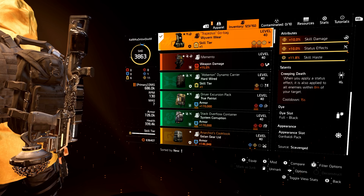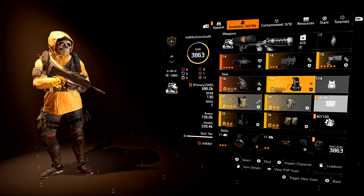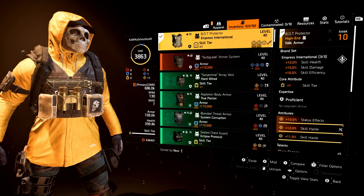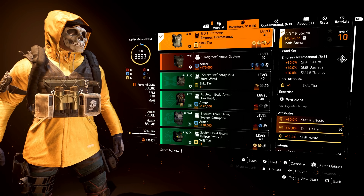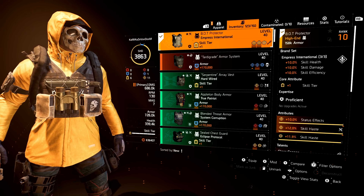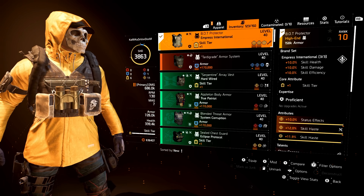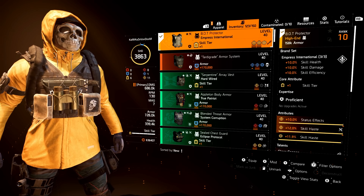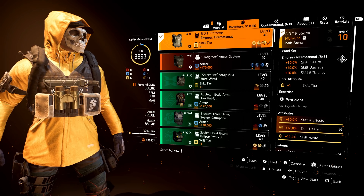I went with the explosive damage from China Light to help out my Stinger Hive even more — the Stinger Hive has explosive damage from the hive itself. So I used China Light to increase that damage. But if you want to go further into status effects, you could throw on another Wyvern Wear or a Golem gear piece. The Wyvern Wear brand set bonus from this build gives 10% skill damage. The Empress International brand set bonus gives 10% skill health, skill damage, and skill efficiency — that is money, you get skill damage, skill haste, and status effects all in one.